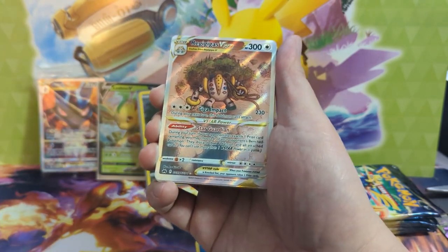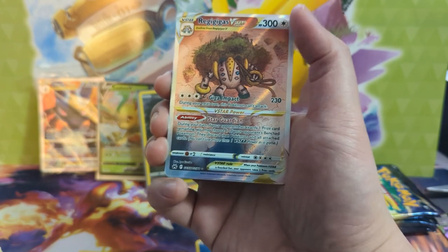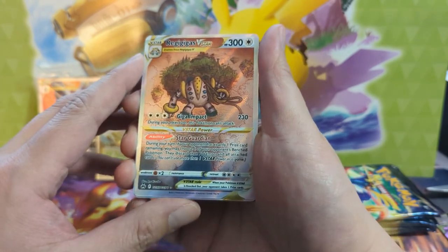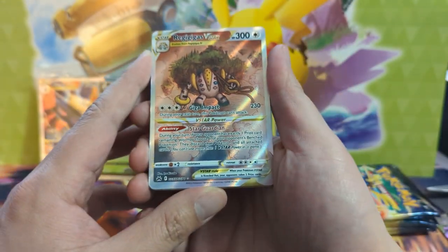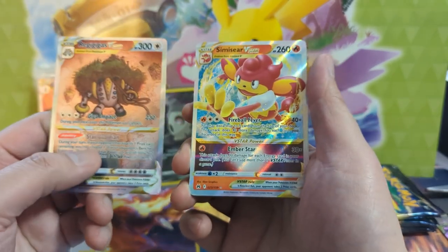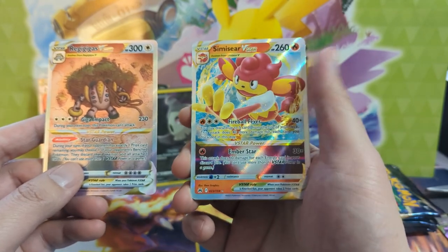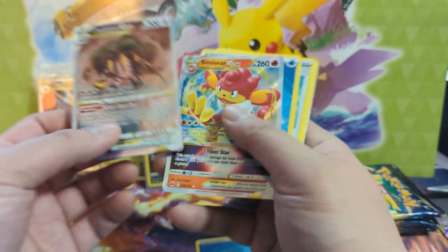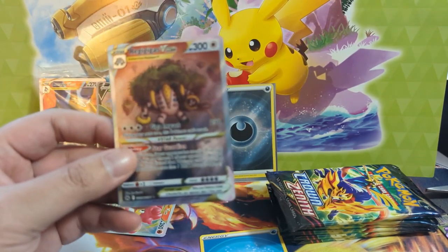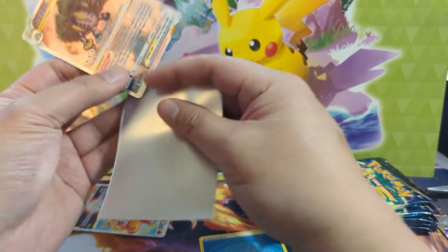Oh my gosh — Regigigas V-Star, Galarian Gallery, 55 out of 70! I don't know the lore of this guy but it looks like he's just towing some kind of floating island with a forest on top. I'm gonna say that's a quite nice hit. Two textured cards out of a single pack — that is awesome. Regigigas is 180 HP. The centering is not great; I'm guessing this could be a nine if you are interested in getting it graded, fun on a bun — just let me know.